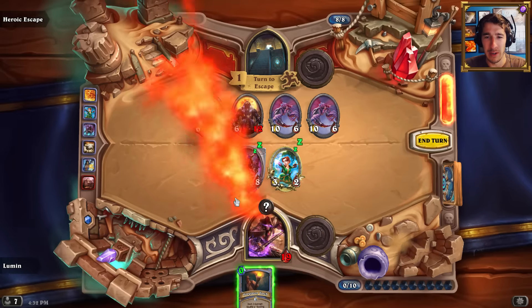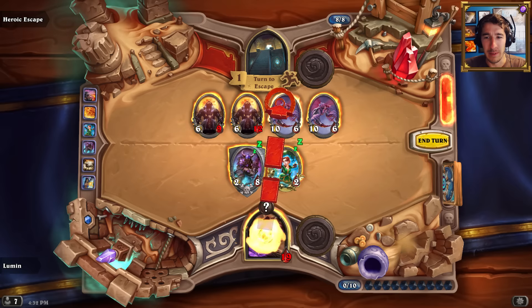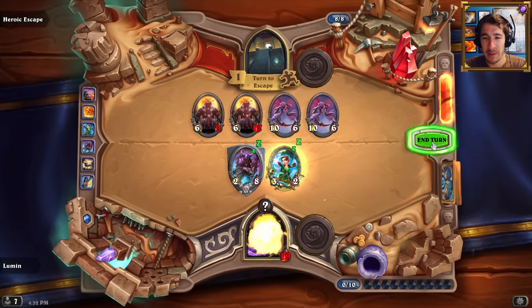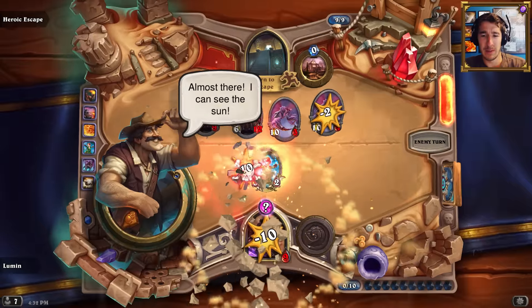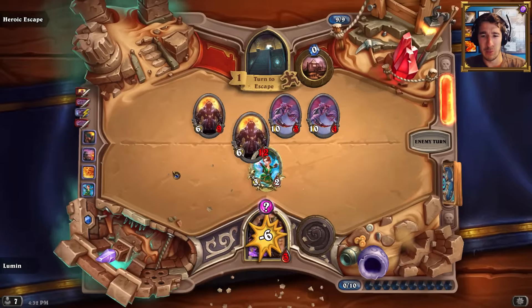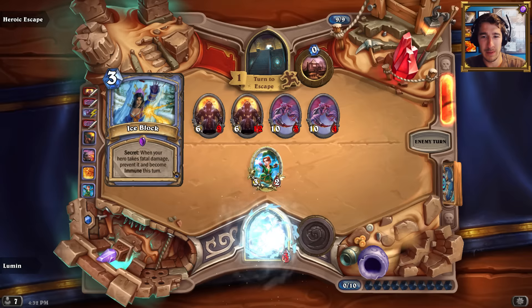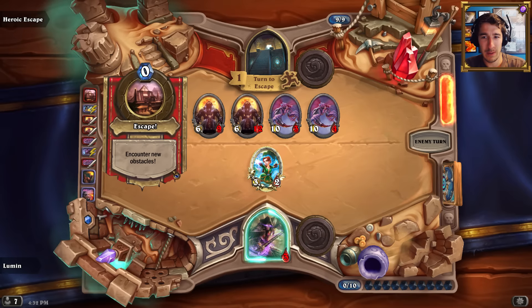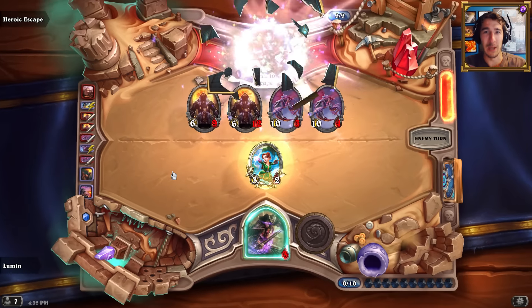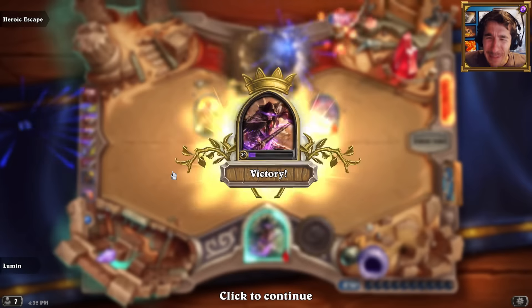Hit one of those two please. Does this even really matter? I think I just win because of the Ice Block - I think I just win. Oh! It worked! I didn't even need Reno Jackson. Damn it!